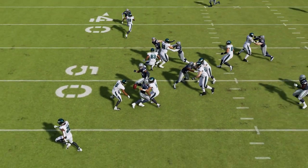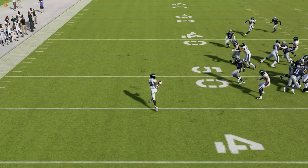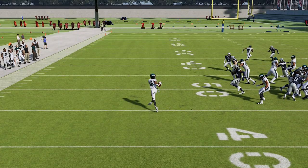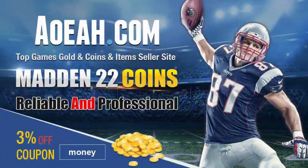This pitch is a pretty ridiculous pitch — it goes at least 10 yards and you can see it just warps the ball out, and I got nothing but green grass. This is one of the glitchiest run plays in the game. For the cheapest, fastest, most reliable MUT coins on the market, check out my coin sponsors at aoeah.com and use discount code 'money' for three percent off — link in the description below.